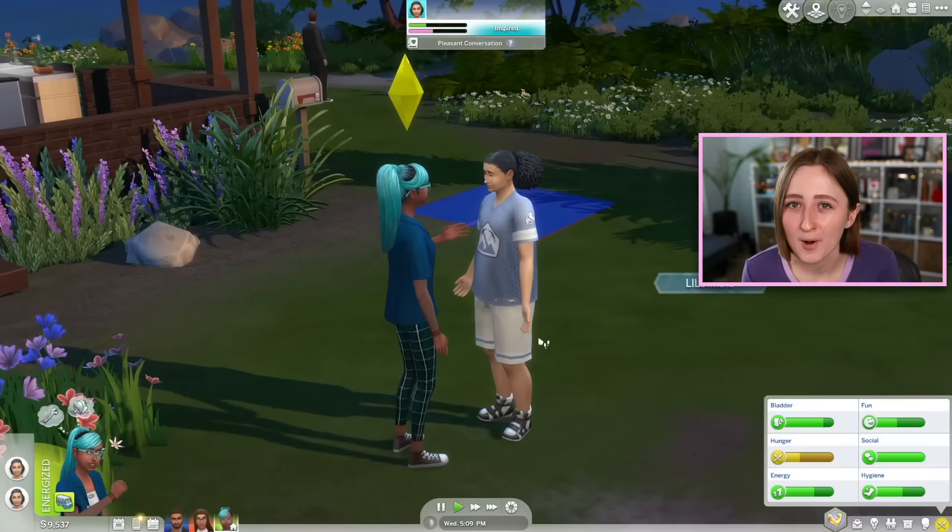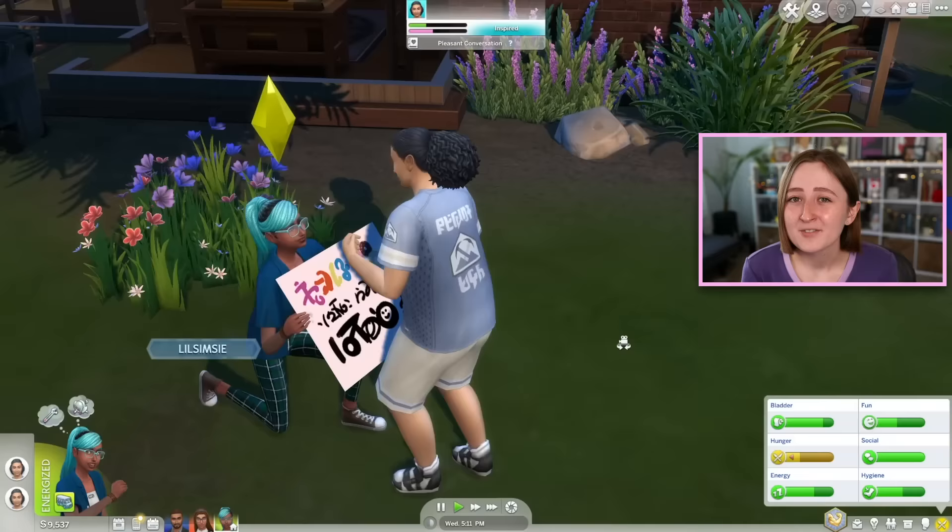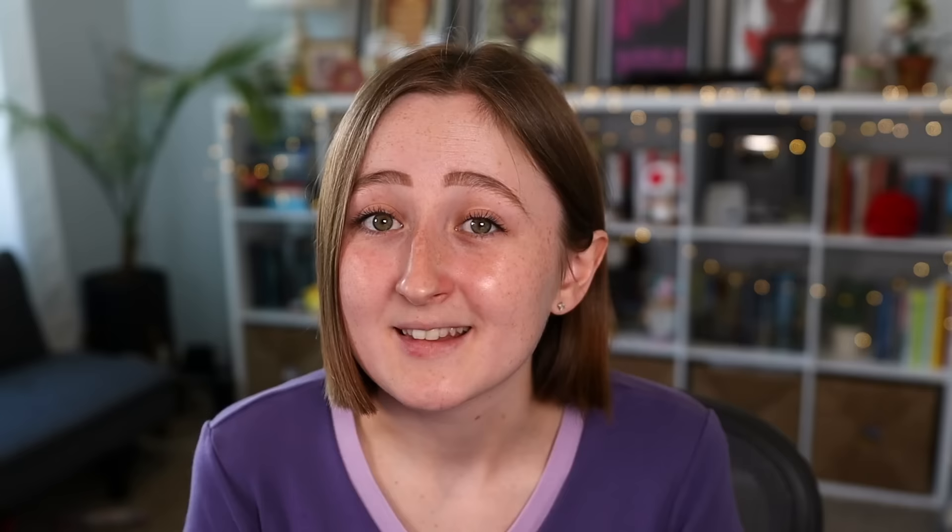There's also a ton of new active events for teens in this pack. We have high school, which you can go to every single day, but they also added prom, graduation, and career day. Prom happens on a Saturday night and you've got pretty much all week to prep for it. There are multiple ways to prompose to somebody — your sim can make a sign for a big promposal, leave sticky notes on lockers, or just ask them normally as a date or as a friend. You can also be asked to prom by another sim, and you get a little pop-up. It's so cool.